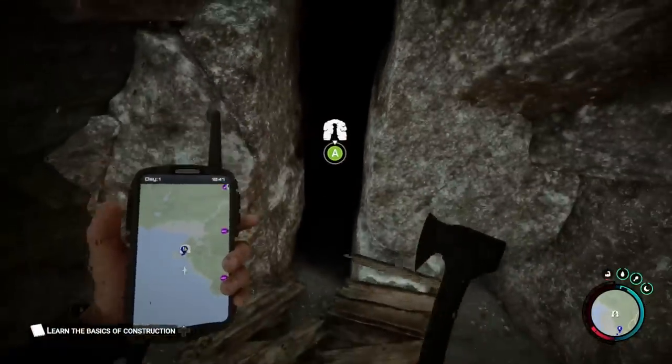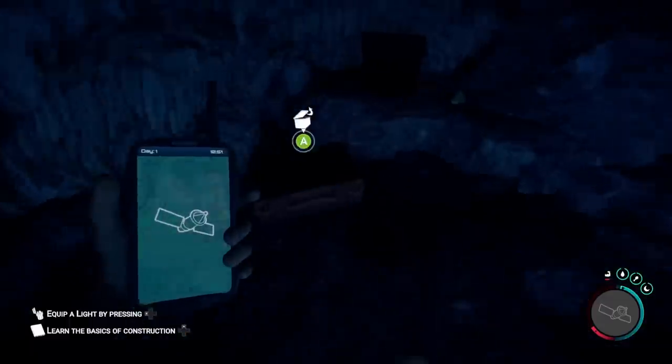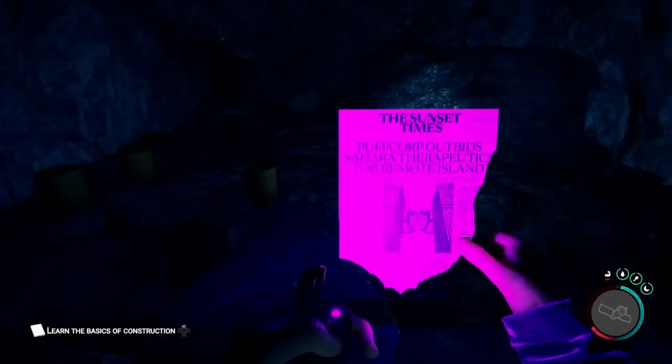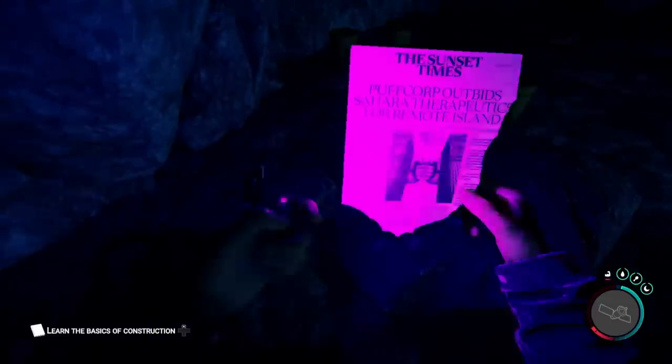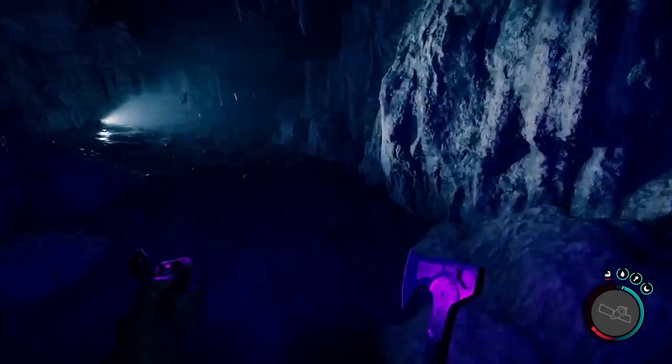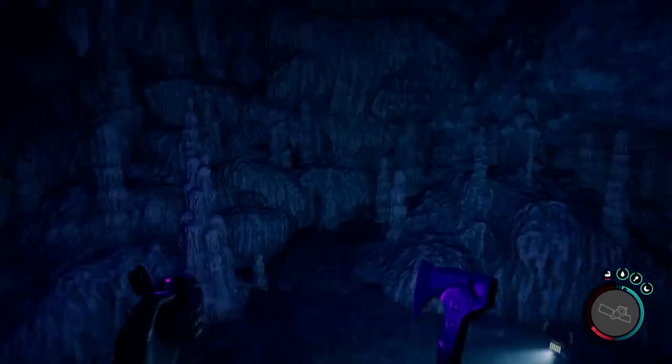You'll break the boards, and this will be the start of the caves. There'll be a small starter area where you can pick up some supplies. The Sunset Times news article is what you should find here to keep you on track. Then you just need to keep heading forwards. You'll go through some pretty tight alcoves and cave-like structures, until you get to a larger chamber with a light glowing.